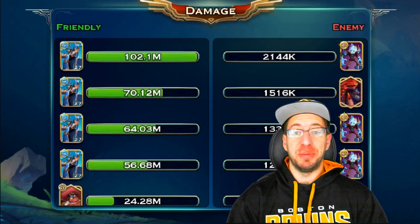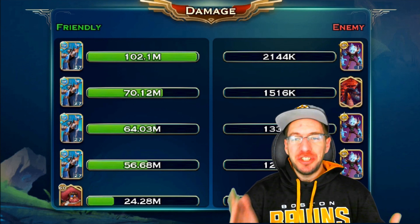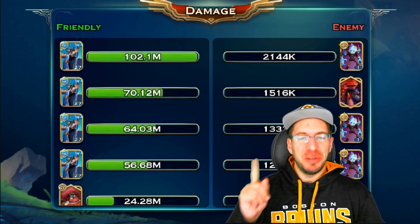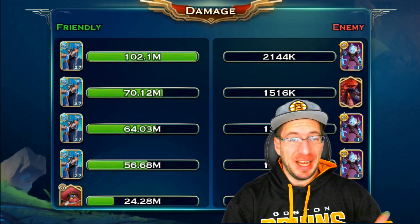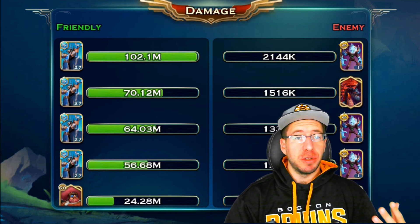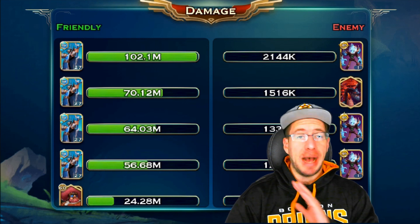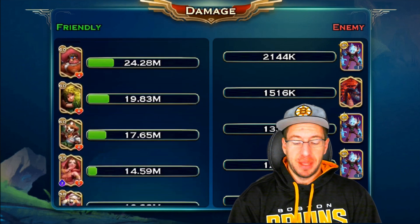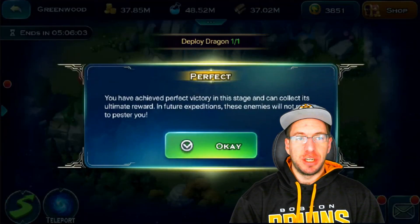Oh my gosh, look at this damage! Over 100 million damage from 1 pack of Zen Archers — that's probably the one on the top, simply because of the tailwind and Avalon boost. And then the 3 packs on the bottom: in total, those 3 packs did 180 million damage. Absolutely insane numbers all around for the archers. Zen Human Archers are unbelievable.